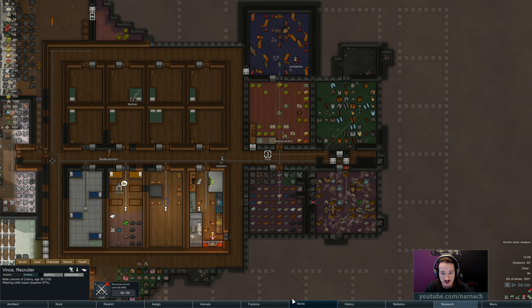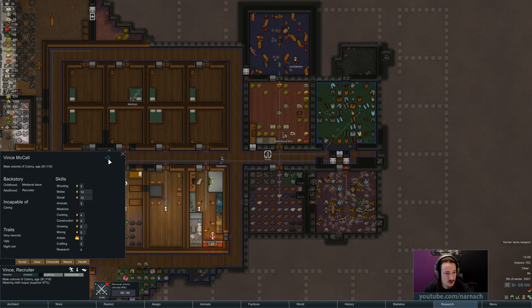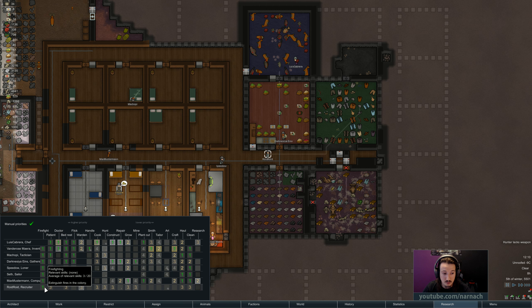That's going to be Roid Roid. Say goodbye to Vince and say hello to Roid Roid — welcome to the colony. Just to refresh our memory: what does Roid Roid do? You're a night owl, you're ugly, and you're very neurotic. On the other hand, you are very interested and passionate about more or less everything, and you're incapable of caring, which is good. So you can't do medicine and wardening is out of the question, but everything else works. You're actually very social — caring is just medical — so we have another warden. Skill 10 is pretty good, and this is going to be the night warden. Day shift, night shift.